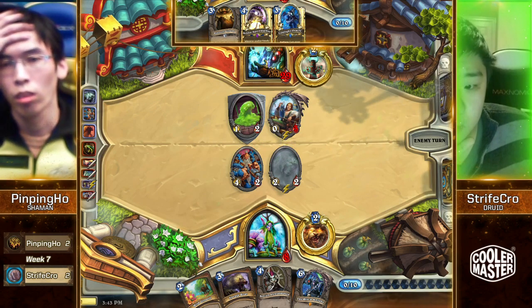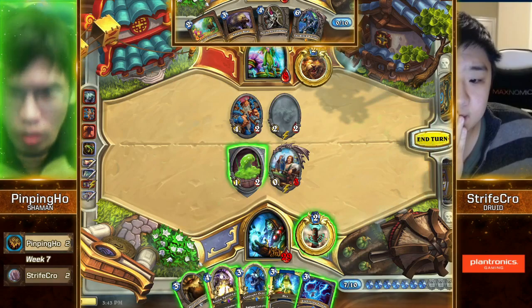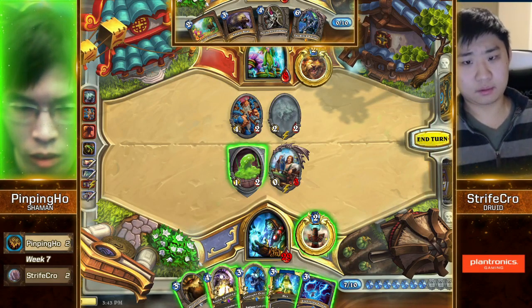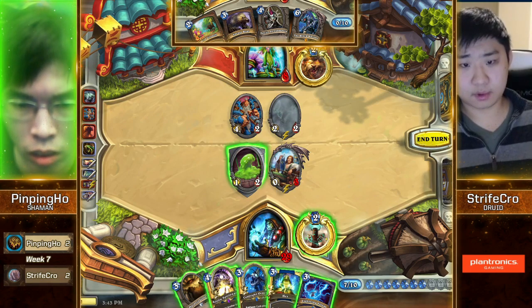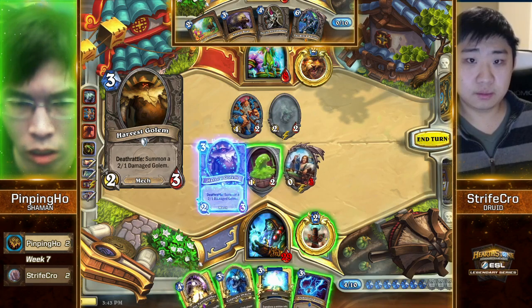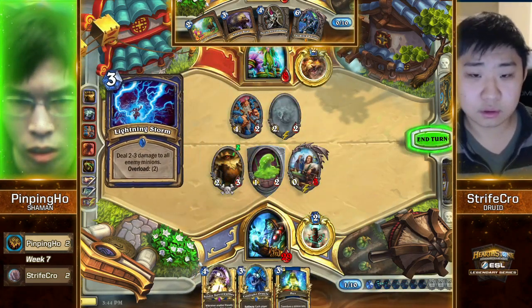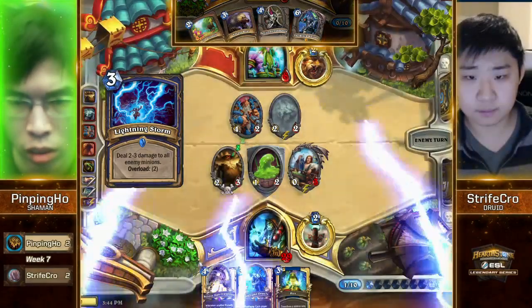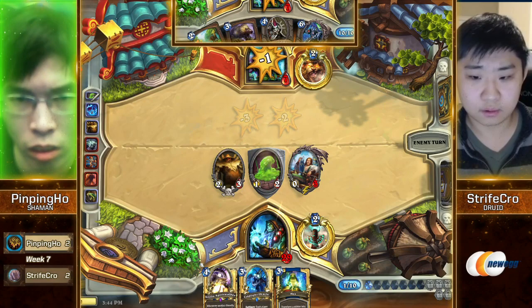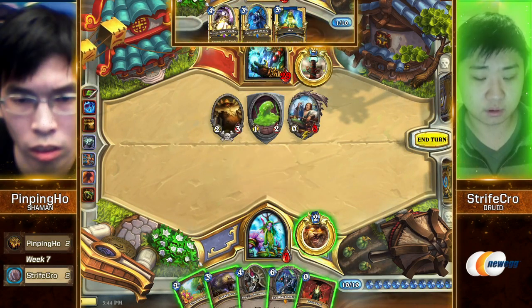You can see — Nat Pagle! Pingping Ho is not happy about this. Hex, right on time. Not happy?! Nat Pagle just got him a Lightning Strike! He's happy about the Pagle, not happy about the BGH Swipe turn. Are you kidding me?! That's so funny! This brings me back to dark times in tournaments. Nat Pagle in every deck. Alright — it's good stuff.